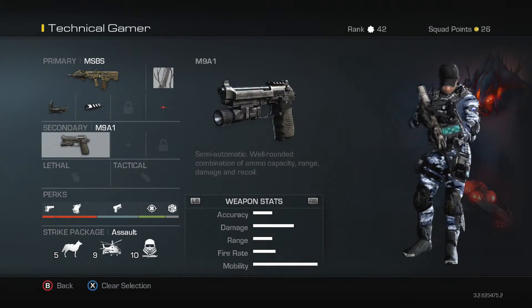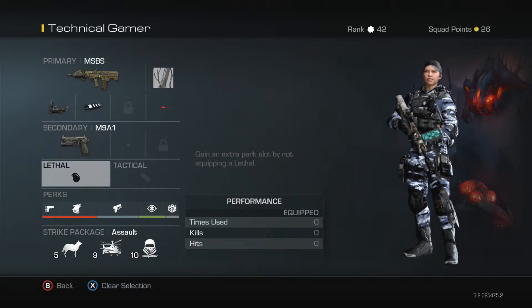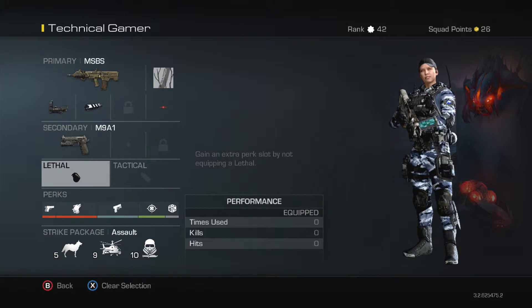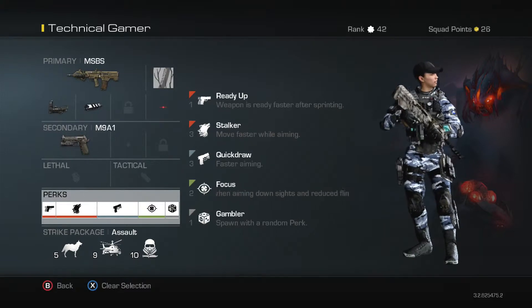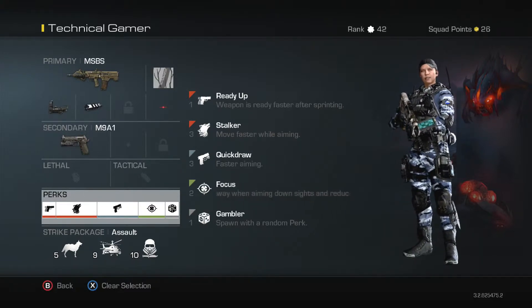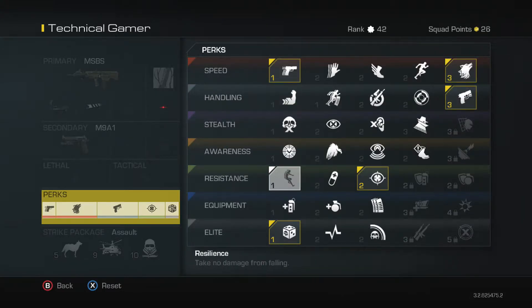The secondary is the M9A1. The lethal is none, tactical is none again. You can use them if you want but you can use less perks — I don't mind, but it's up to you. I think this is the best: Ready Up, Stalker, Quick Draw, Focus and Gambler.